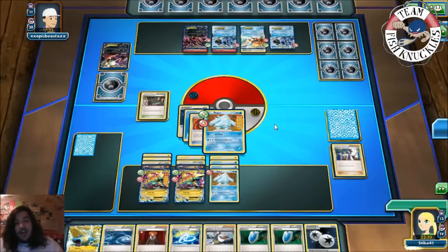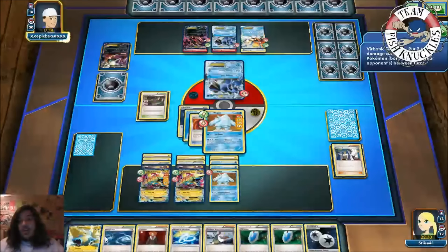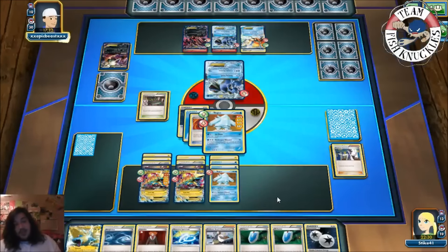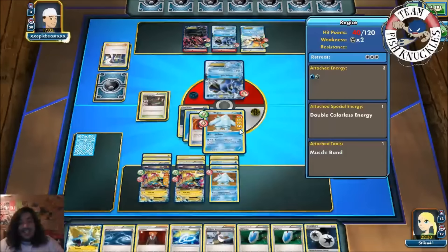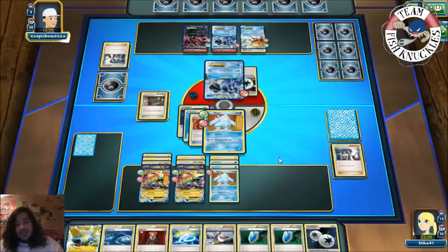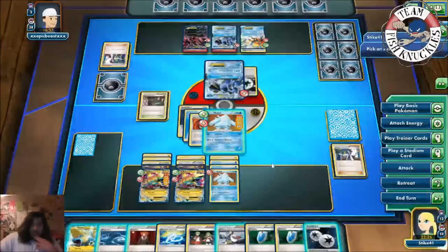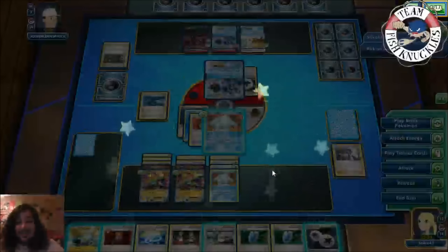The only scary thing that could happen is if my opponent puts down a DCE, Lasers us, and Quake Punches — we stay asleep, can't retreat, and get knocked out. But we have Rough Seas in hand right now, so don't tell him. Toad comes active, Sycamore — three cards left in his deck. Does he have the DCE and Laser? That's his only option. We see a Quake Punch — and we just put down Rough Seas, heal, and Resistance Blizzard again to win the game!